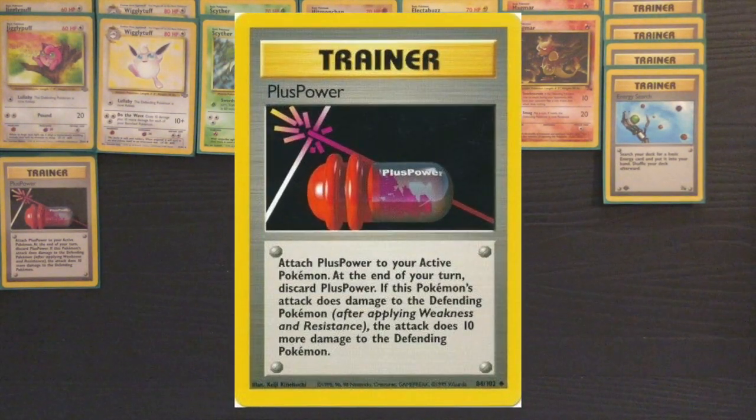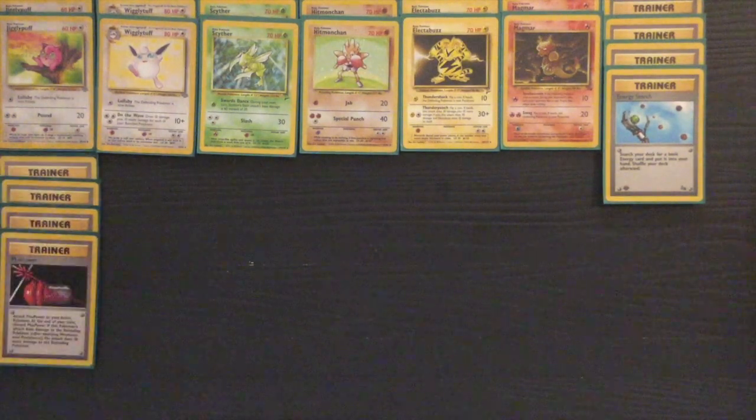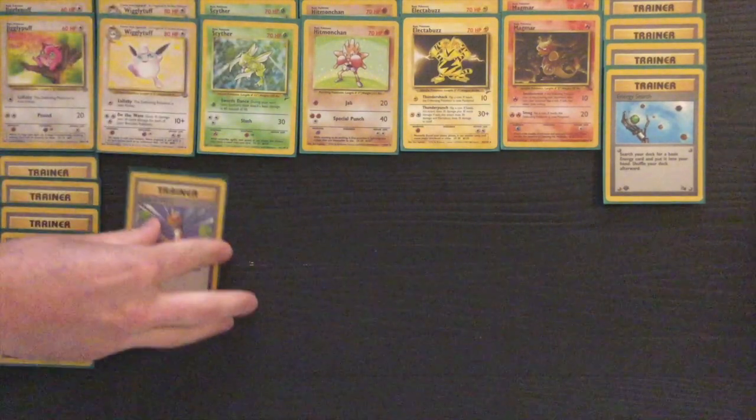Hitmonchan is going to help you hit Weakness for other Wigglytuffs, Clefable, Lickitung, Chansey, and lots of other Normal types that are weak to Fighting.